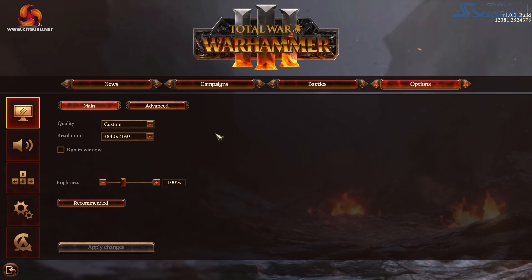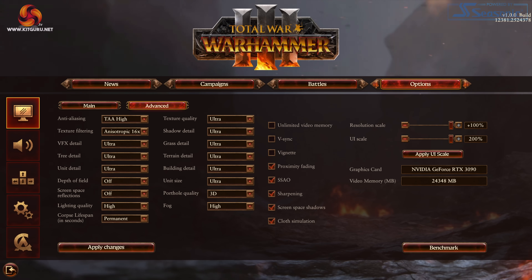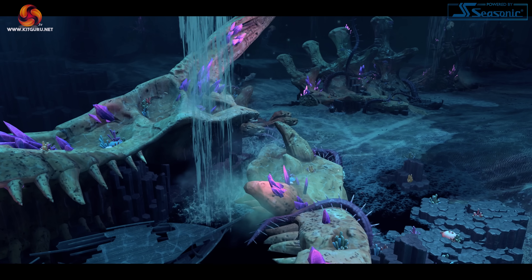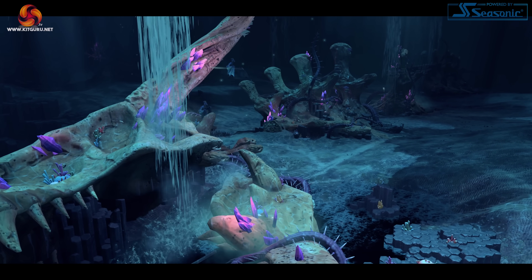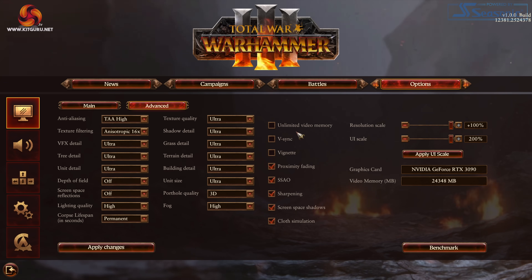Starting with a look at the settings menu. The main video menu lets you set your resolution and adjust brightness, but most importantly you can pick one of four presets: low, medium, high, and ultra. Thankfully there are a large number of adjustable graphics settings in the advanced menu, which we've come to expect from Total War games, so that bodes well for overall scalability. For the bulk of my testing I'm focusing on the ultra preset and also the medium preset. I also have the enable unlimited video memory option enabled, which ensures settings won't be adjusted based on VRAM, keeping all results directly comparable.